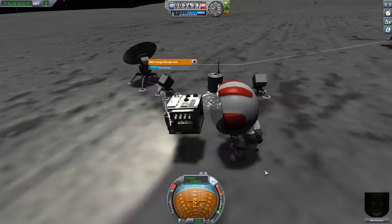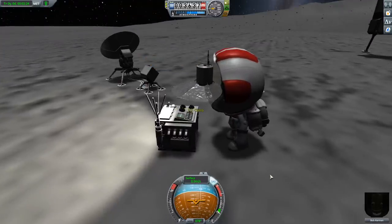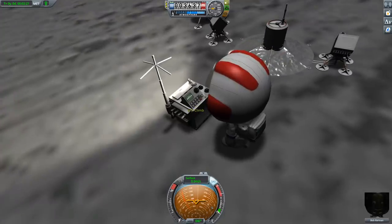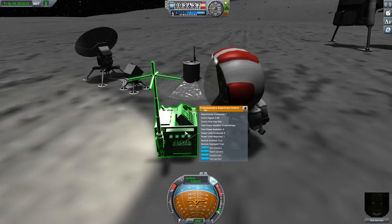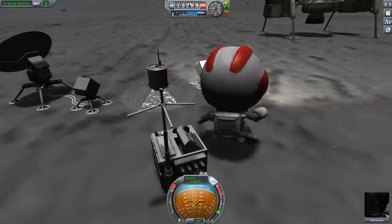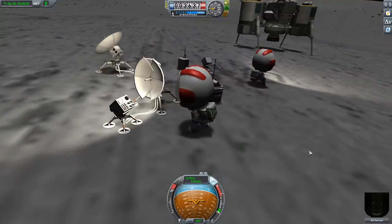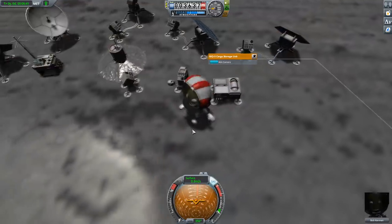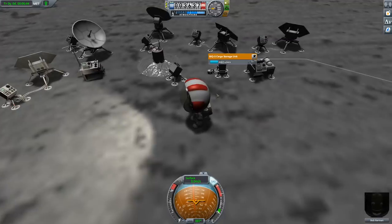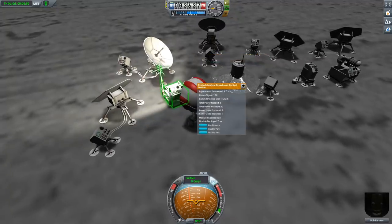The surface experiments aren't regular parts. You put them inside storage containers and then the kerbals can stick them in their inventory and deploy them on the surface. Each experiment setup requires power, a controller, and potentially a transmitter to send data home. The models and animations are some of the best I've seen out of the game developers at this point. I do actually like the mystery goo container, which just pops up the mystery goo and then has a camera pointed on it so they can remotely watch the goo do its gooey thing.